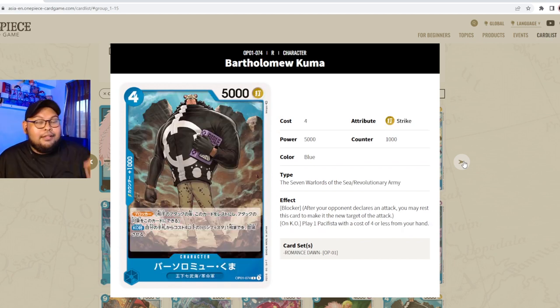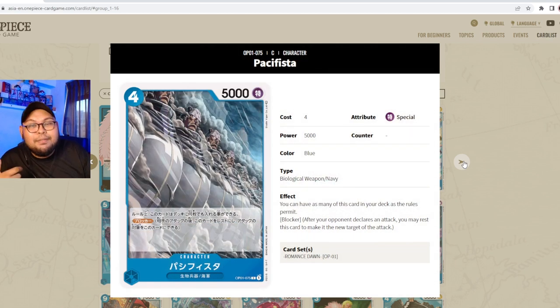Next up is Bartholomew Kuma — four cost, 5000 power, striker attribute, counter 1000, Seven Warlords and Revolutionary Army. He has Blocker, and on KO: play one Pacifista with a cost of four or less from your hand. Really useful — it's a blocker that, when KO'd, replaces itself with another Pacifista. This feeds directly into the dedicated Pacifista engine.